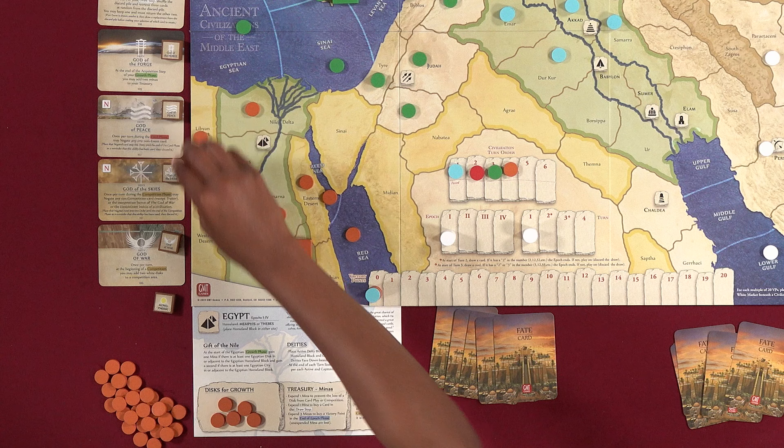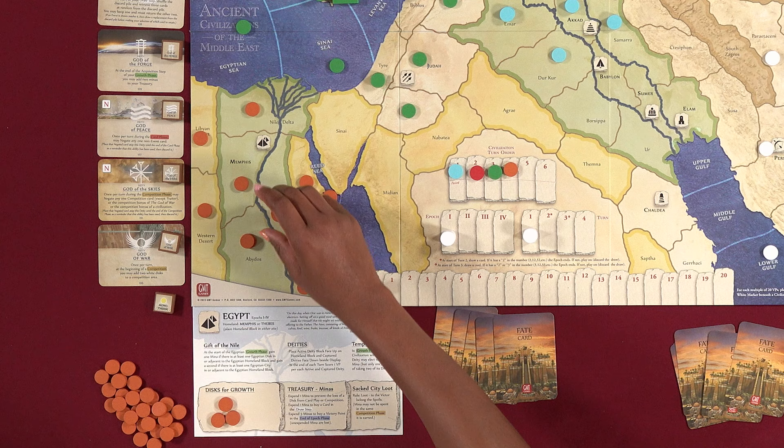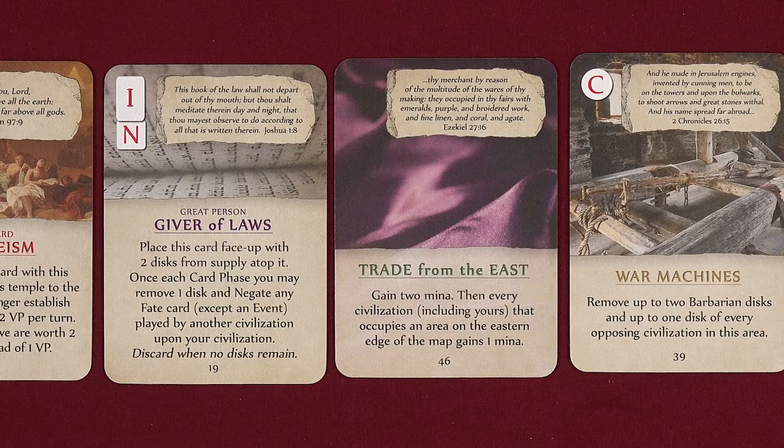Then you'll deploy your newly available discs to the colorful board's fertile, plain, mountain, and sea areas to develop and expand your civilization. During the card phase, players take turns playing a card or establishing a deity. There are several different types of cards, which have a variety of game effects to help your civilization or hinder your opponents, and there are a variety of different deities with special abilities for your civilization.